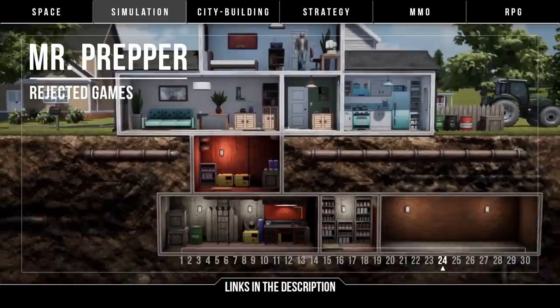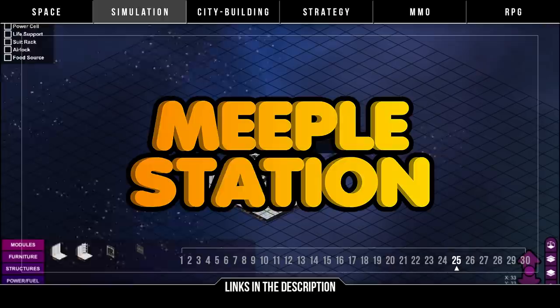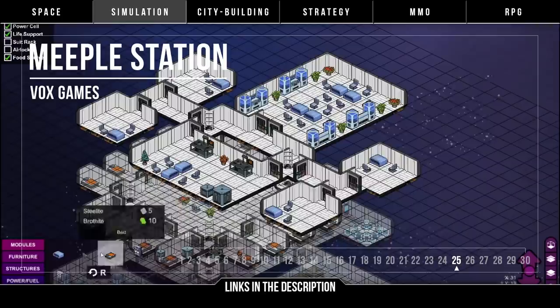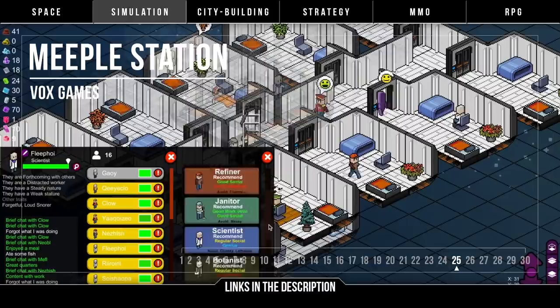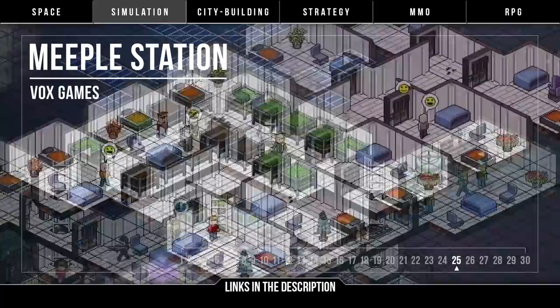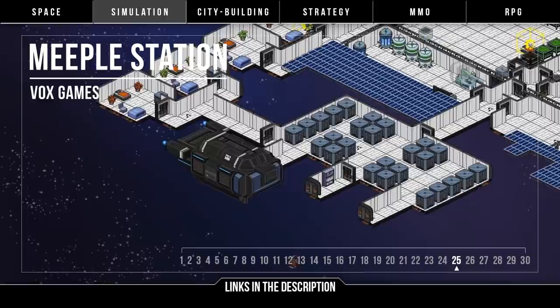Moving up into space, we have Meeple Station by Vox Games. Build a space station, trade goods, research tech, explore galaxies, and complete missions while trying to keep your meeple alive. A space station colony simulator inspired by RimWorld, you can play co-op with friends, and you expand your base and survive against pirates and meteors. It has a simpler art style that might not impress everyone, but looks good enough for what it is. It entered early access on Steam in 2019 with few but mostly positive reviews, though most criticisms are to do with the game being incomplete even for an early access title. The plan is to finish the game before the end of 2019.